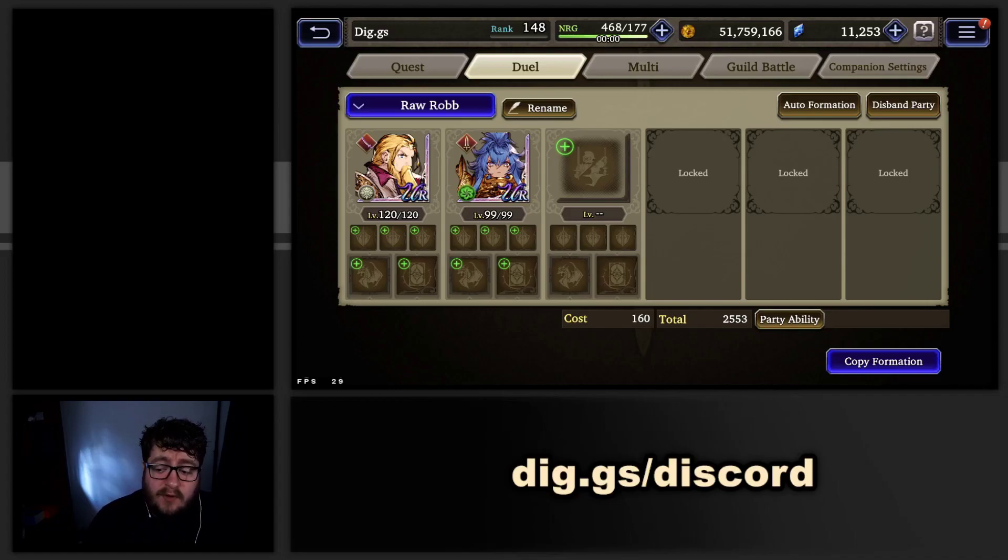Hey everybody, Diggs here. It's another beautiful day out here in the Pacific Northwest. Today we're going to be talking about something that I've been thinking about for a long time now, pretty much ever since EX came out. It's shown up in a couple of my other videos, and it's a conversation about the modification of base stats for 120 units and just kind of a shift in the game from where we were before to where we're at now.